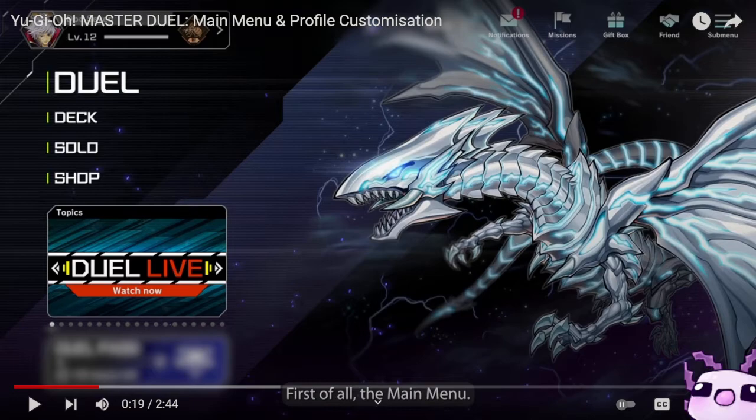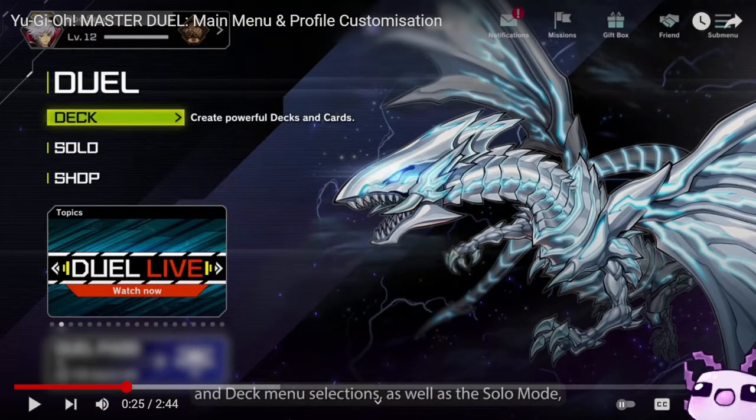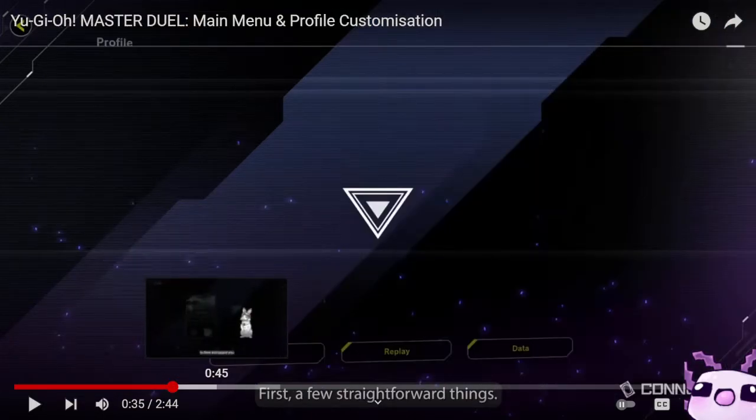We can see the main menu, which has Duel, Deck, Solo, and Shop. Then you also have Duel Live, Watch Now, Notifications, Missions, Gift Box, Friends, and sub-menus. This is actually pretty neat because in a few weeks we'll be looking at the Duels, Decks, and Solo as well.